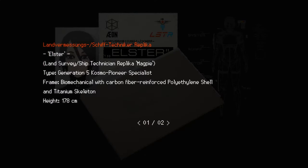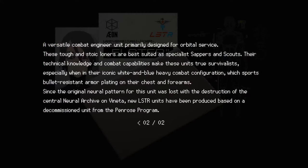Elster overview. Elster, land survey, ship technician replica, Magby — a Generation 5 Cosmo Pioneer Specialist. Frame: biomechanical with carbon-fiber-reinforced polyethylene shell and titanium skeleton. 178 centimeters — hey, that's my height. A versatile combat engineer unit primarily designed for orbital service. These tough and stoic loaners are best suited as specialist sappers and scouts. Their technical knowledge and combat capabilities make these units true survivalists, especially when in their iconic white and blue heavy combat configuration, which sports bullet-resistant armor plating on their chest and forearms. Since the original neural pattern for this unit was lost with the destruction of the central neural archive on Veneta, new Elster units have been produced based on a decommissioned unit from a Penrose program.